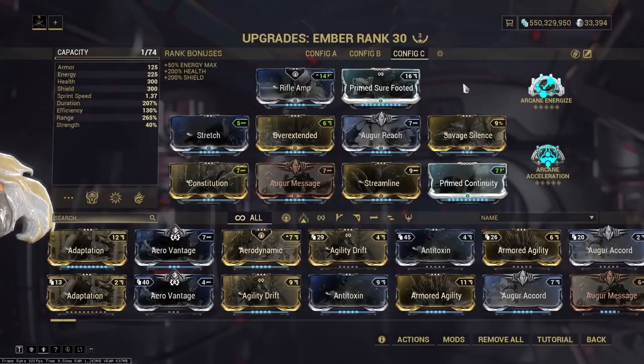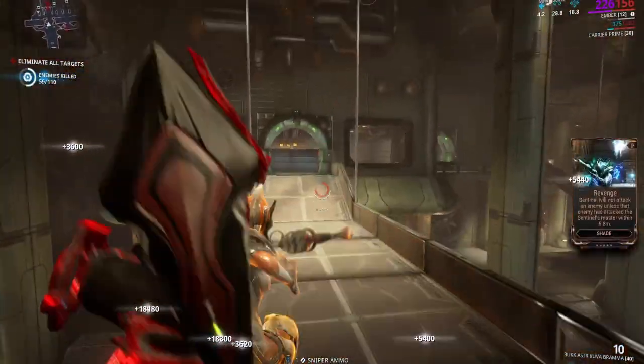Now you need to have a proper build. Add some range, duration, and augment for Silence — Savage Silence. It will add a stun to this ability.